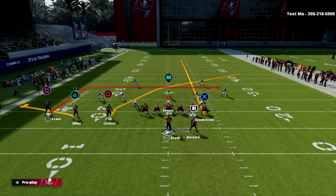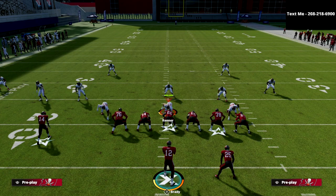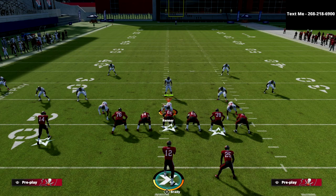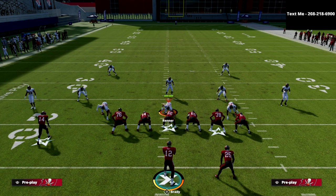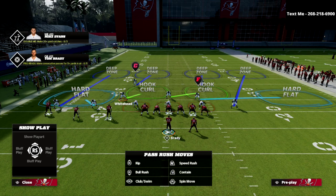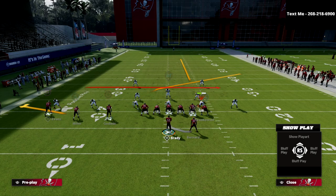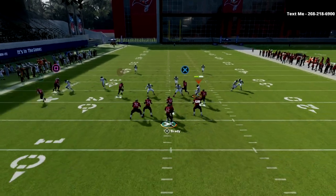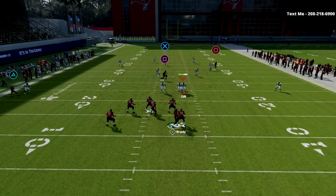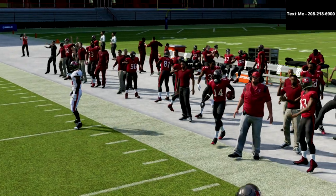The beauty of this is you really put the defender in a bind because they can't just sit on the left side and user the in route with the hard flat. What most people want to do is go to cover four, play hard flats, and user the dig route. But what's going to happen with this route combination is the deep crosser — because that streak gets more vertical now — cover four can't defend that. So that's one of the most important things to realize.